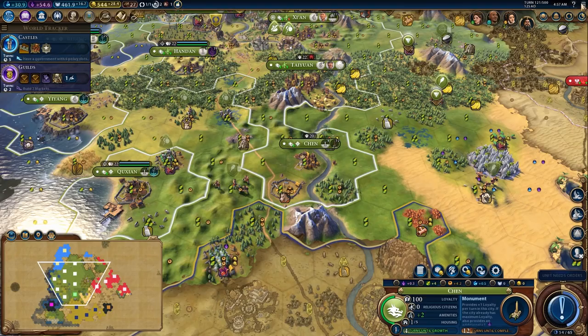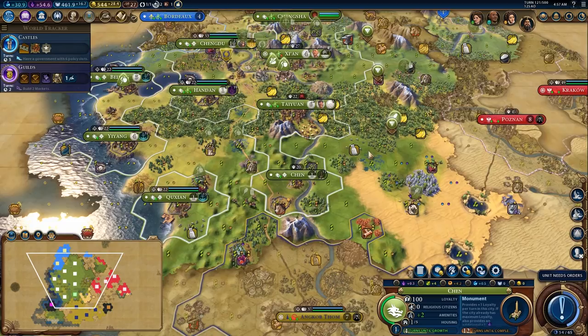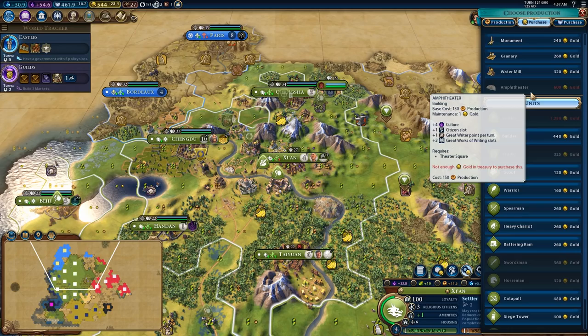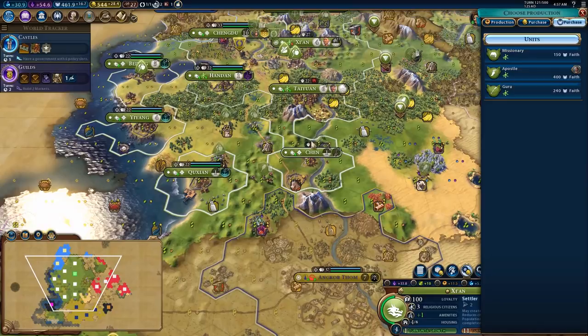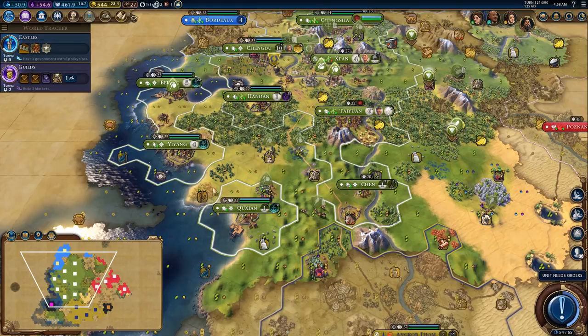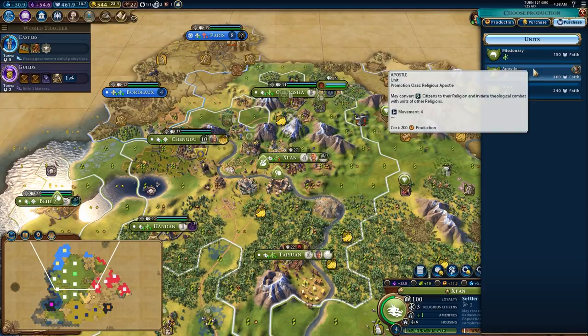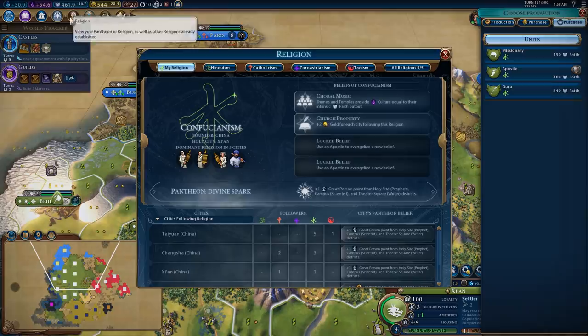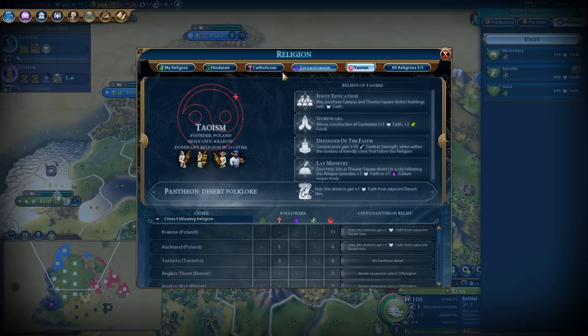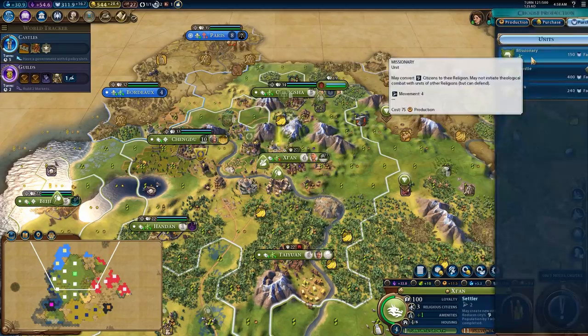What could I do with that 500 gold? I could certainly buy more builders — that would be pretty good value. Alternatively I could purchase the amphitheater in a couple of turns. Do I want to go for missionaries here? I should be passively spreading my religion. I've got a bunch of Era score locked up in these cities if I convert them — if I don't convert them, I don't get it. Enhancing my religion doesn't really do much, so I think I just get a couple of missionaries and use them to spread my religion to get more Era score.